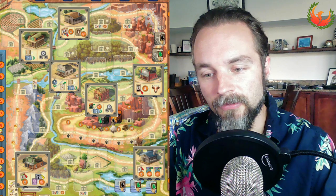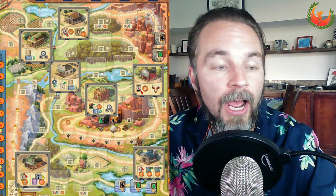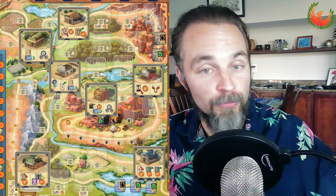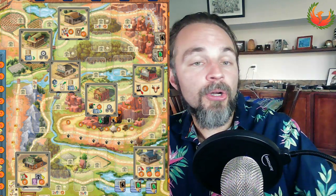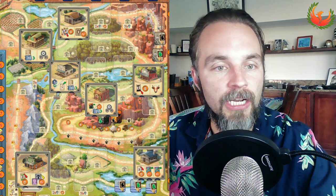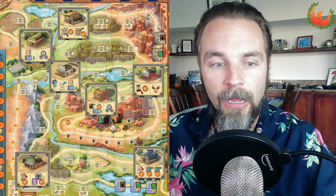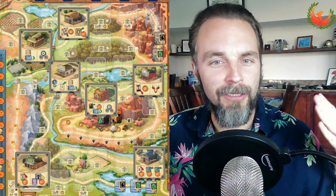Thing number two to consider on setup is the actual layout of the buildings. The way I've laid them out here is the default A-B-C-D-E-F-G setup, which you probably don't use if you've played this game more than three times. The random setup is much more fun, but I chose this initial setup to talk about because it is one of the friendliest setups you can have.